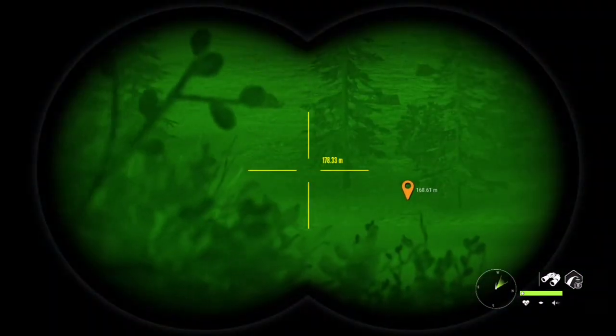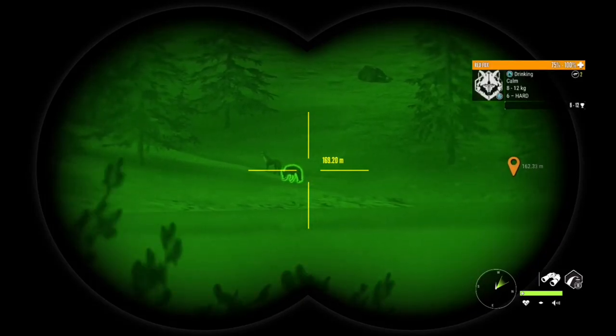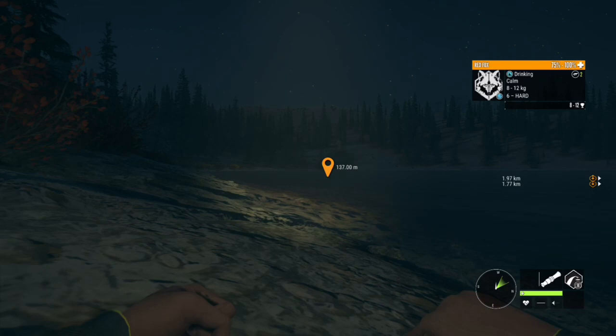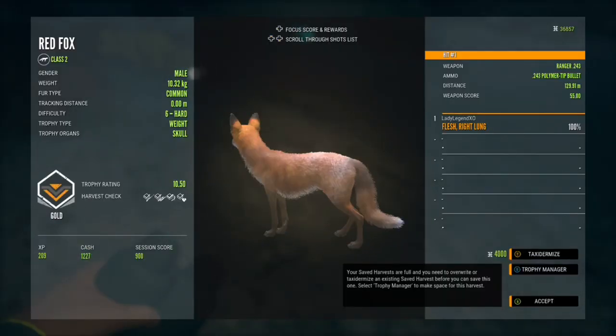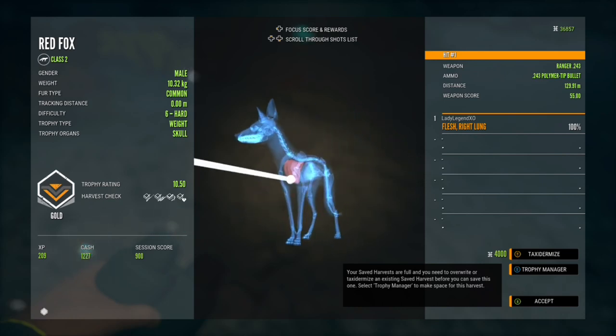A level six male fox — I might just shoot a gold. Every single fox tonight has been tiny; I haven't found anything larger than a five. We found a six, so he may or may not make gold. There's a level three female with him. When running around hunting for fox, always pick up all the tracks — if you're looking for a diamond, you're looking for a 14 to 17 kilogram track. That is a gold — 10.5 trophy, 10.32 kilograms, popped in the right lung from 129.91 meters.